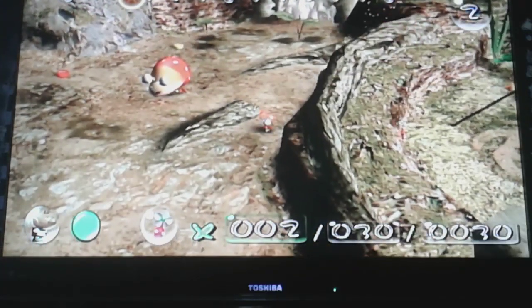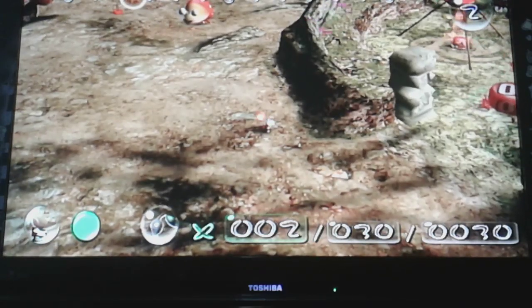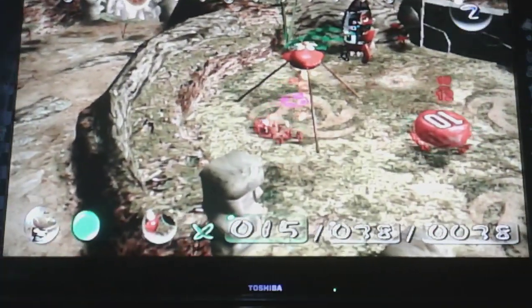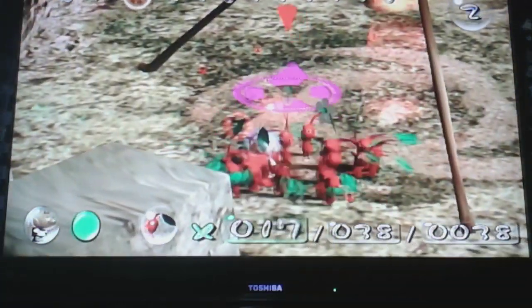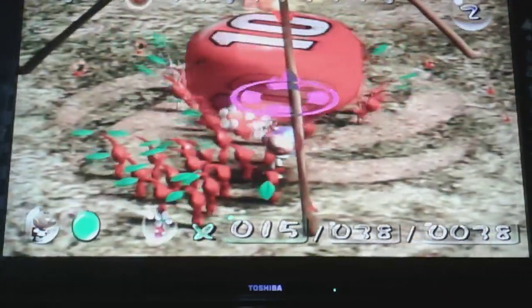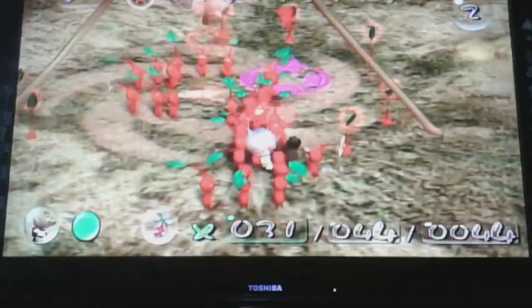When it hits the end — or in this area where my pointer's pointing — it'll say hurry up, your day's almost over. It's pretty useful because if there's a Pikmin on the other side of the map, you can get it before the day's over.